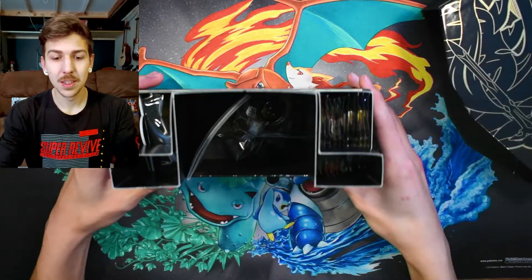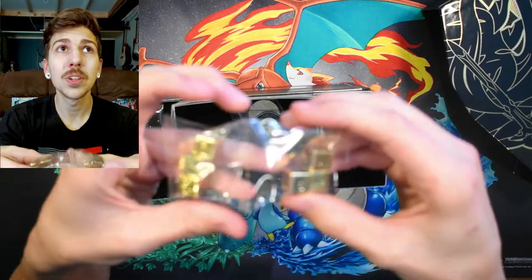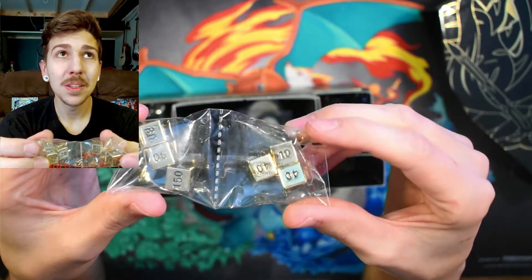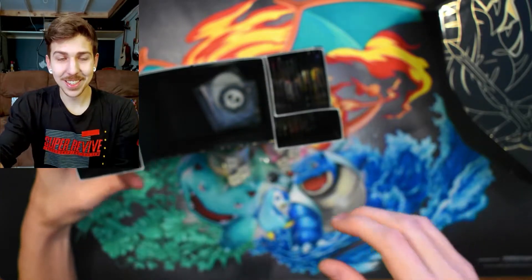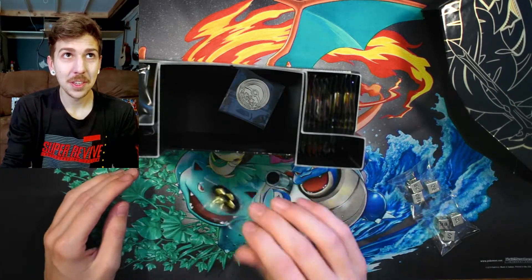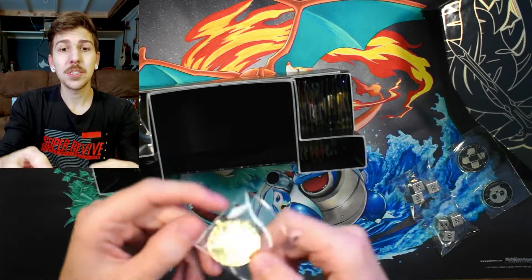Pop the lid off and we got our player manual. We have these gorgeous dice. Oh my word, are these things absolutely gorgeous. They are completely metal and they are hefty. Like they got some weight to them. They are heavy. They feel so premium. They're gold with little black letters. And we also have these tokens for your poison and for your burn marker. These are also heavy, heavy metal. And the coin, which is also metal.